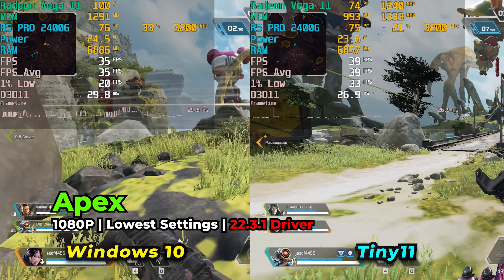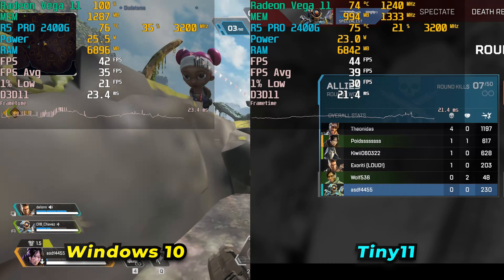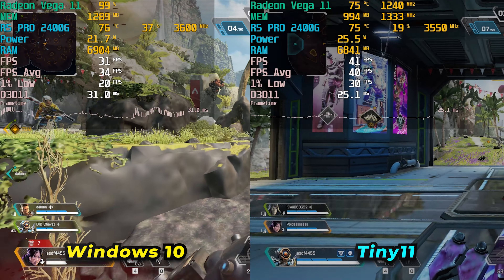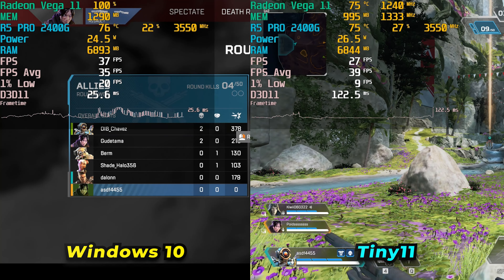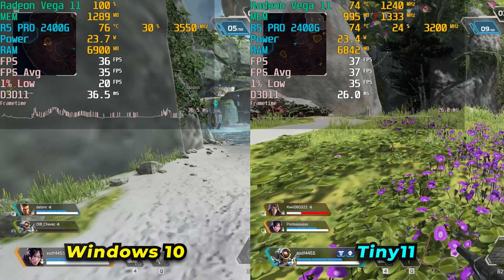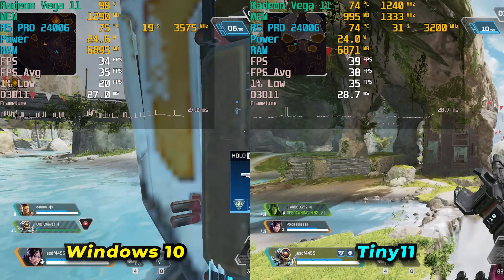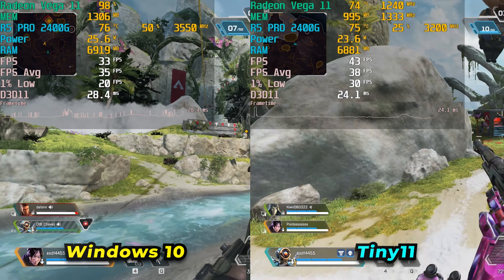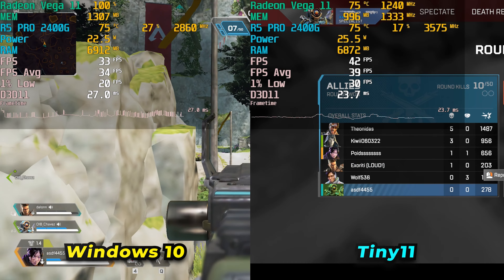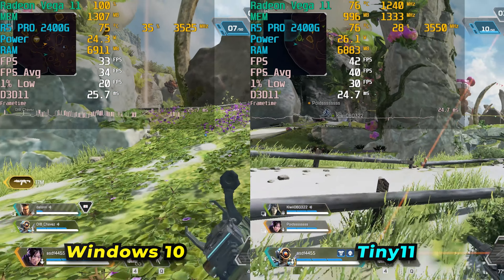Apex Legends was an interesting one — it seems to have gotten a minor improvement, mostly in the 1% lows, with the averages seeing a little bump too. But throughout the experience there would be moments with spikes in frame times, seemingly linked to noticeable dips in power usage, causing a lag experience before things recover. The frame time charts look far better compared to Windows 10, but those periodic hard lag spikes dropping the 1% lows make it pretty difficult to play sometimes. It's a tough call on which one is actually better.